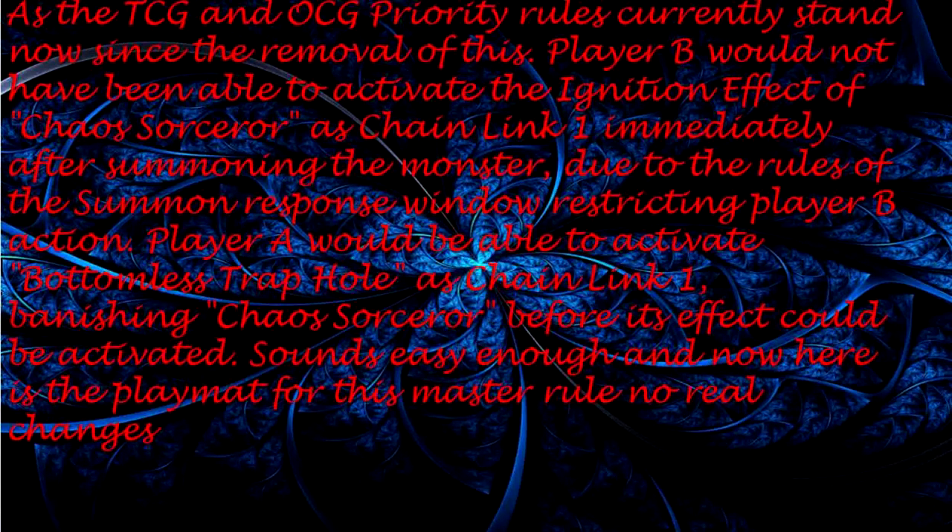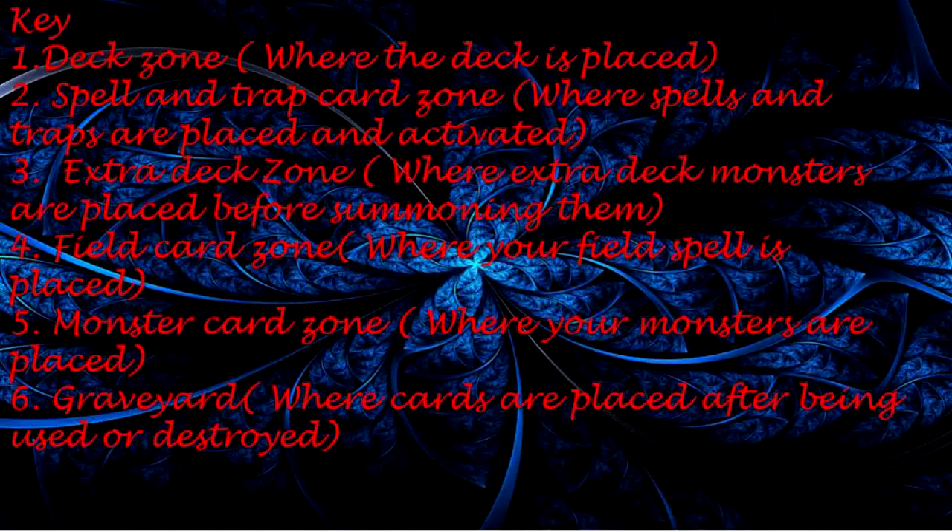Here is the playmat for this Master Rule — no real changes. Key: 1. Deck Zone — where the deck is placed. 2. Spell and Trap Card Zone — where spells and traps are placed and activated. 3. Extra Deck Zone — where extra deck monsters are placed before summoning them. 4. Field Card Zone — where your field spell is placed. 5. Monster Card Zone — where your monsters are placed. 6. Graveyard — where cards are placed after being used or destroyed.